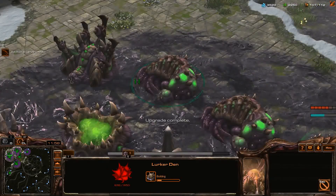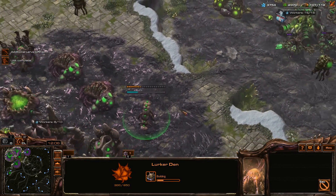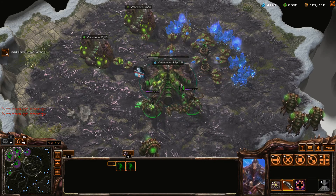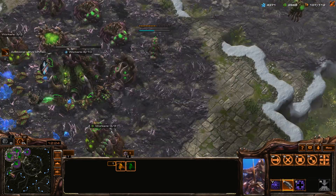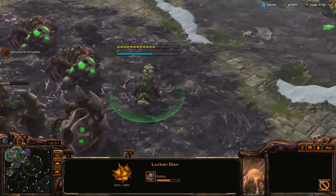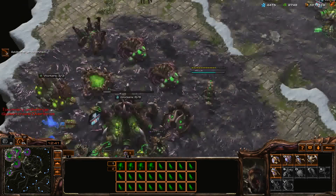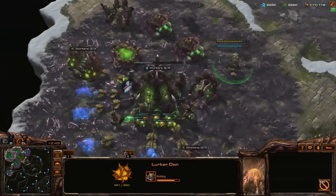That's the lurker den - a spine crawler. Another queen - let's go back home. The lurker den is still in construction. It looks like it's going to take quite a bit of time for us to get something out of it. I'm going to spawn enough overlords. It wants, after lurkers, additional spine crawlers and spore crawlers.